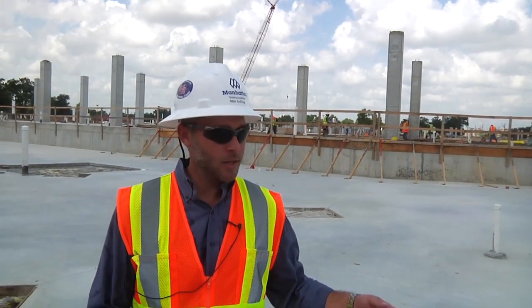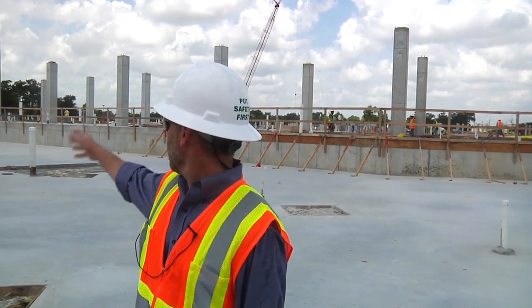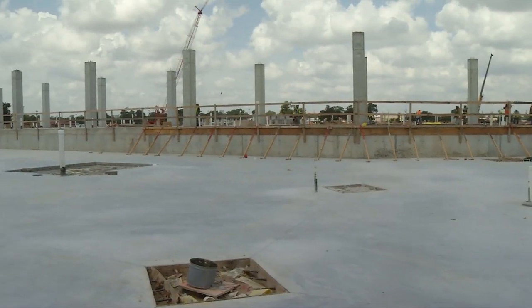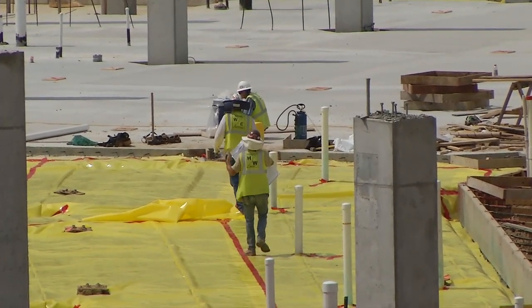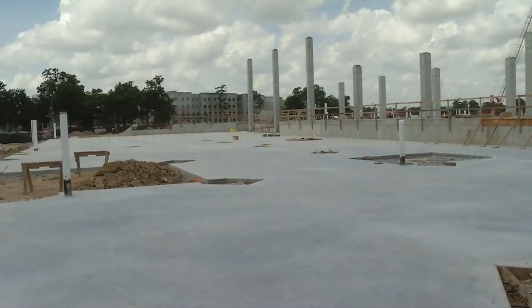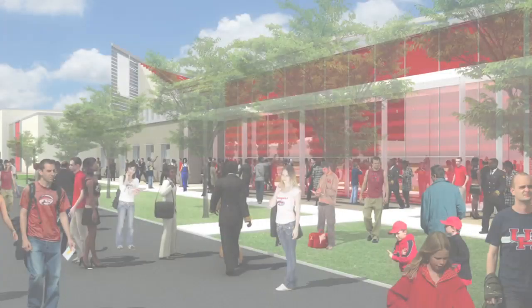Right now we're standing in the ticketing office. Right behind me is the band hall facility, and like we mentioned a minute ago, that's where the steel rakers are going to start. That big 30-foot tall column — those three right there — create the box for the band hall practice facility.